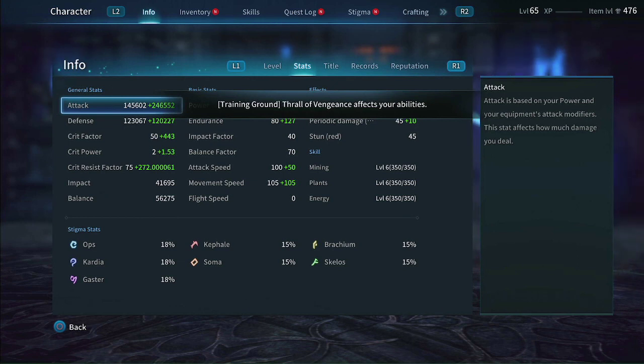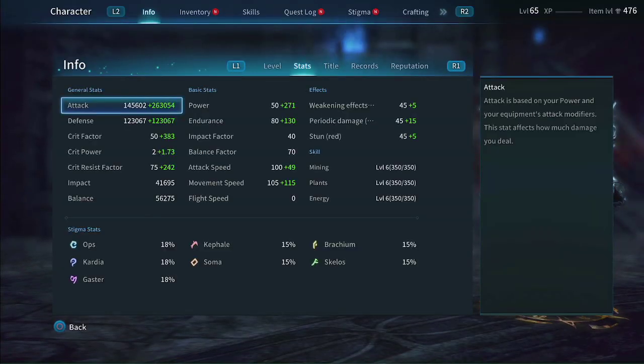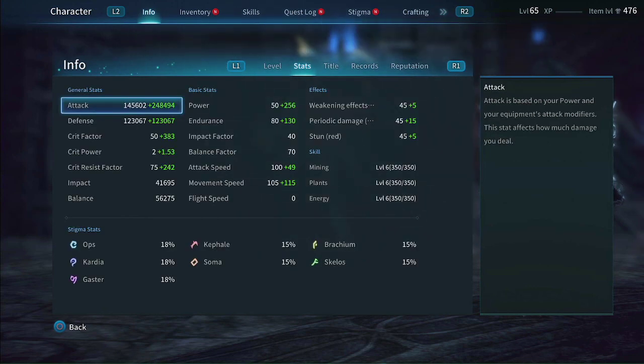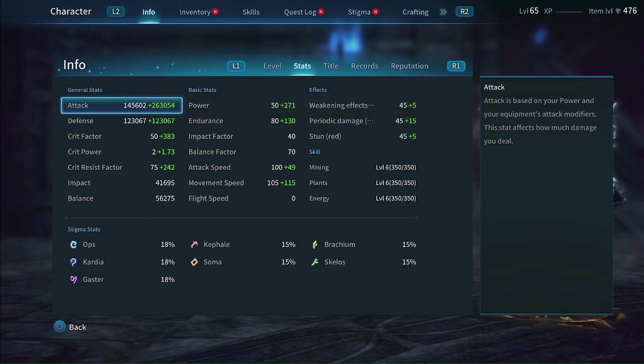Stats for this build: 443 and 239 base. With the priest buff now we're at 383 and 271. This is min-maxed. With Hold the Line maxed out, this will put you at about 443 crit — somewhere around there. You want to be within that 430–450 ballpark, which seems to be the target for lancers right now.